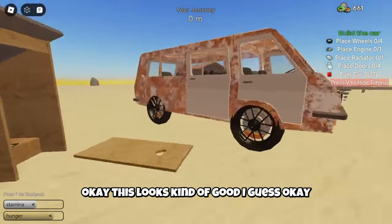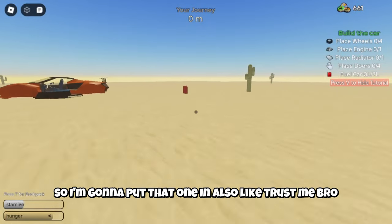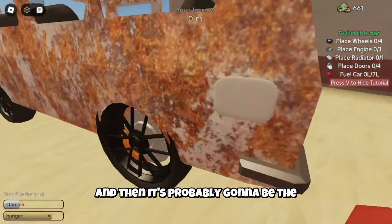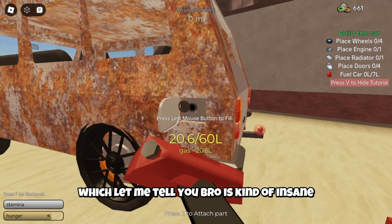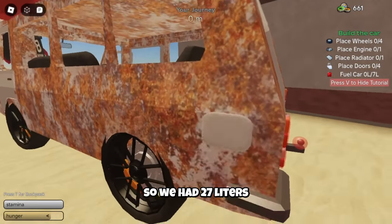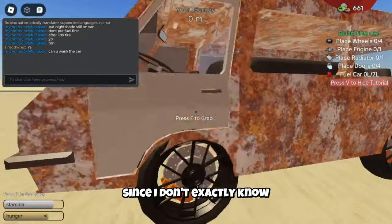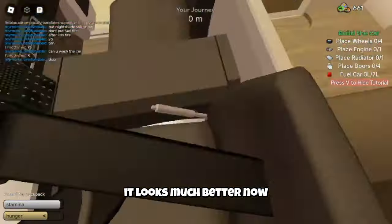We have 18 liters, but there's another gas can right here so I'm going to put that one in too. The engine is probably the most important component, and then it's probably the wheels because they also matter. We now have 27 liters in total, which is kind of insane. Let's basically wash down the car a little bit — Tim's washing the car and it looks much better once the dust is out.